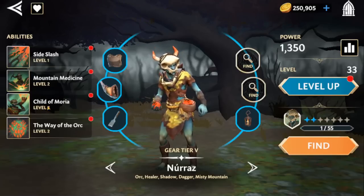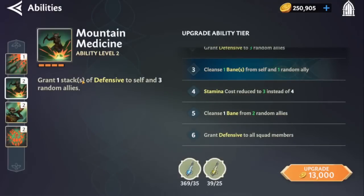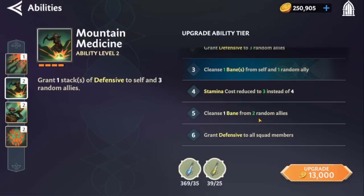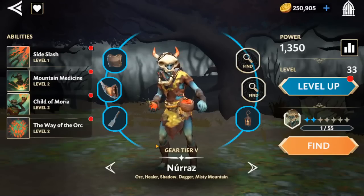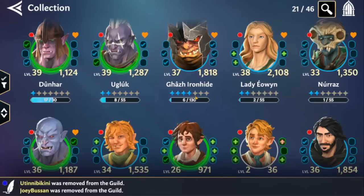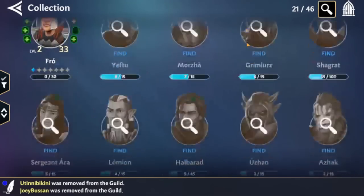Naraz also provides Mountain Medicine, which grants a block on your allies, cleanses banes from self and a random ally, and reduces stamina cost. I'm currently running the Isengard trio with Gaz and Naraz in my PvE squad, and he really rounds things out.